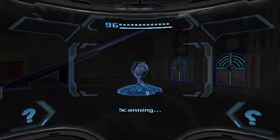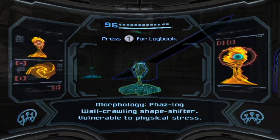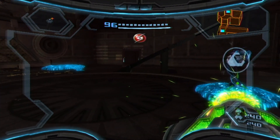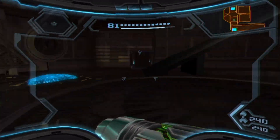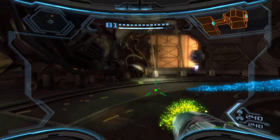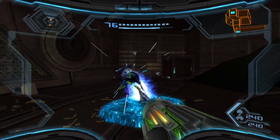I want to scan these — these are actually Phazon Wallcrawlers. Wallcrawler shapeshifter, vulnerable to physical stress. It's basically the same enemy as the Inglets from Prime 2 — a very clever reference to Prime 2's enemies, actually.